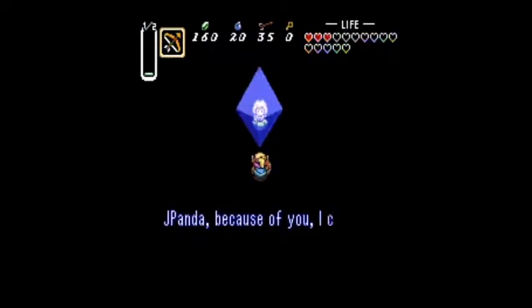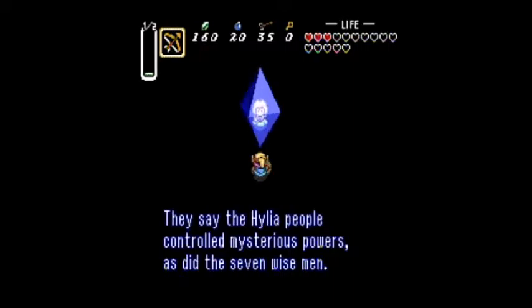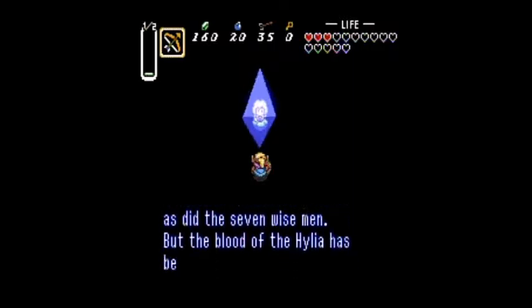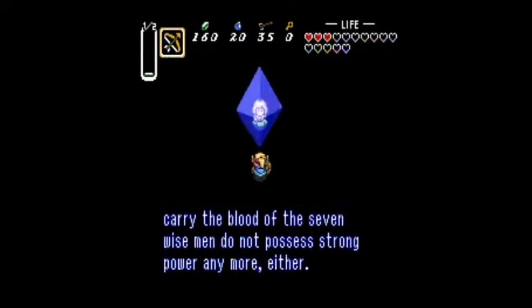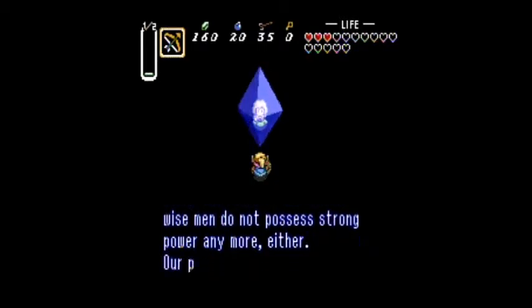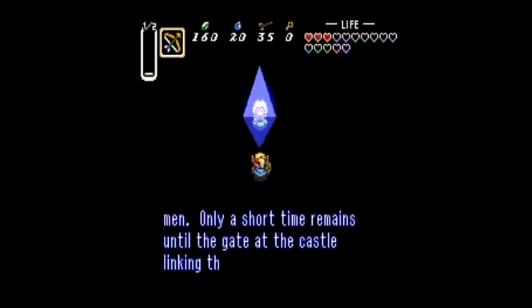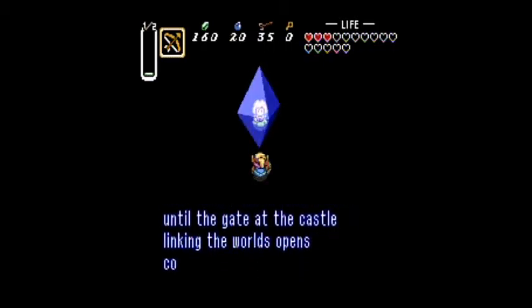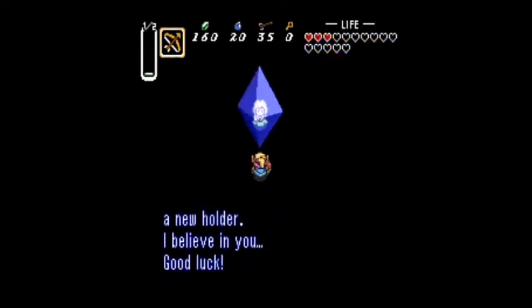We rescued the next maiden. Let's see what she has to say. Because of you I can escape from the clutches of the evil monsters — thank you. They say the Hylia people control mysterious powers, as did the seven wise men, but the blood of the Hylia has become thin over time. Our powers will increase if we mix the courage of the knights with the wisdom of the wise men. Only a short time remains until the gate of the castle linking the world opens completely. If you defeat Ganon this world will vanish and the Triforce will wait for a new holder. I believe in you. Good luck.